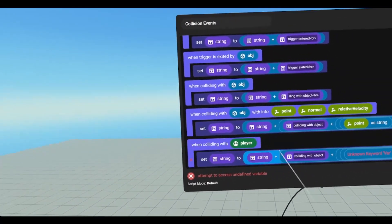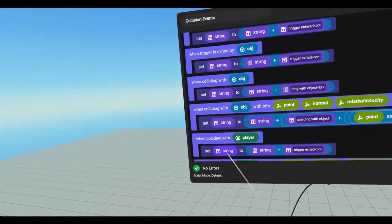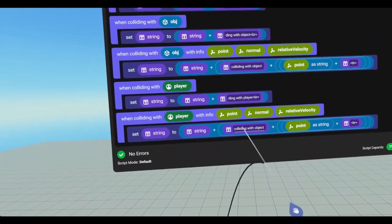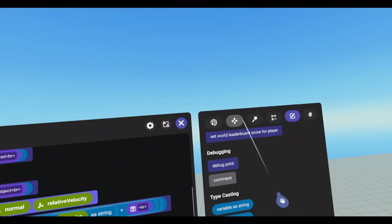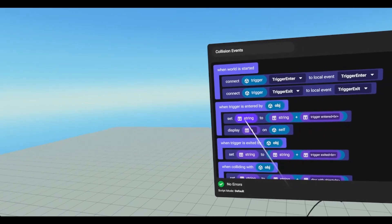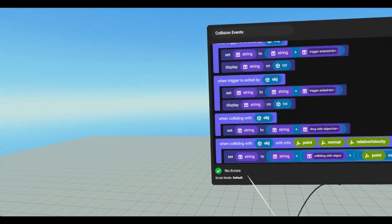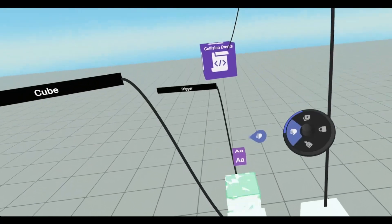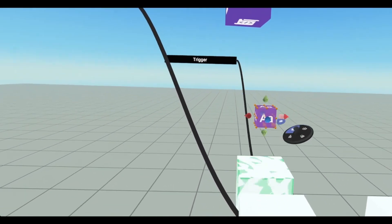We're going to do the same thing down here, except this one will just say colliding with player. It'll be set string to string plus colliding with player. And then we'll grab the same structure from up here and do the same thing — make sure we drop in the correct point or it might not work. And now we have to add in our displays. So we're going to go down to actions, go to text, display text. And then after every set string, we're going to display string on our text. And then we can just duplicate this under all our events.